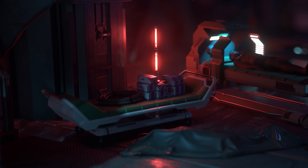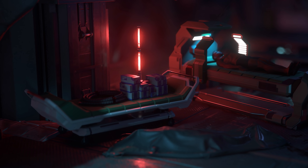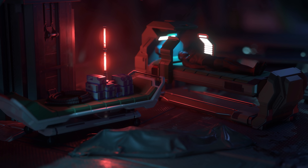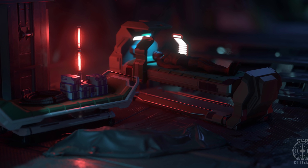The sneak peek this week was of a medical bed, which looked like it was placed at Grim Hex. You can expect to see a clinic at Grim Hex in the future, because even outlaws need medical care.